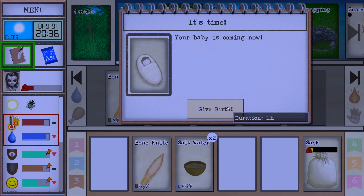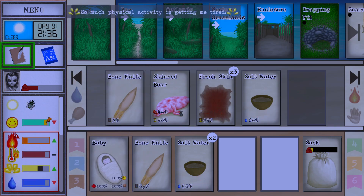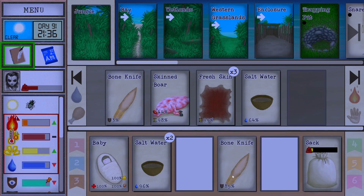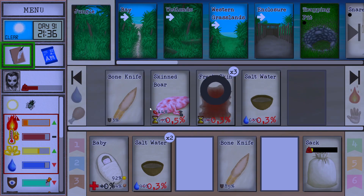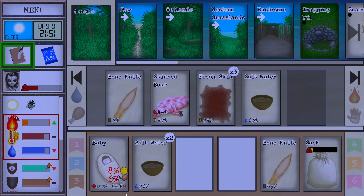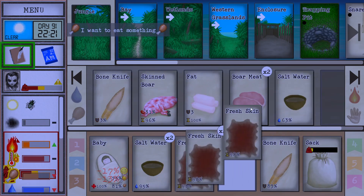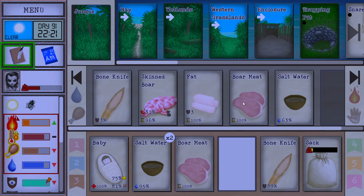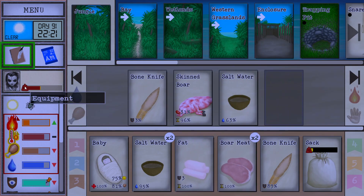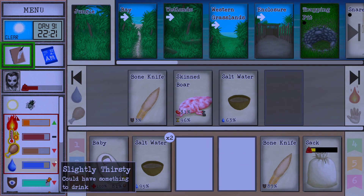Give birth. Your baby's coming now. Why are you crying? You have full stats. Apparently you cannot knife the baby, which is probably a good thing. This thing will get hungry super fast and it's gonna be the main reason we're gonna be losing weight now. But if we eat well and very nutritious things, we should be able to overcome that.